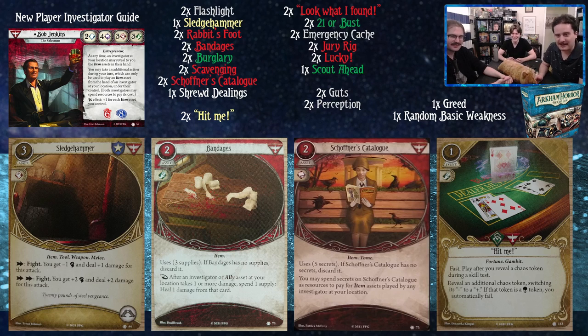Sledgehammer! This might look a little strange as a one-of, but it has a purpose. First, you can give it to your fighter if they need a weapon. Second, Bob has three fist, so getting five for two actions for two damage is a pretty good number. Bob's stats are all threes, making him a really good generalist — so sledgehammer could be swapped depending on what you want, but it has a place here.